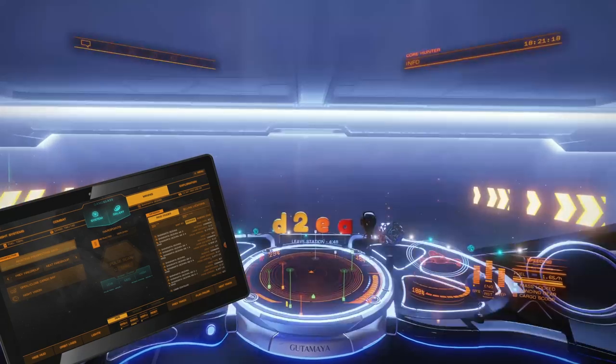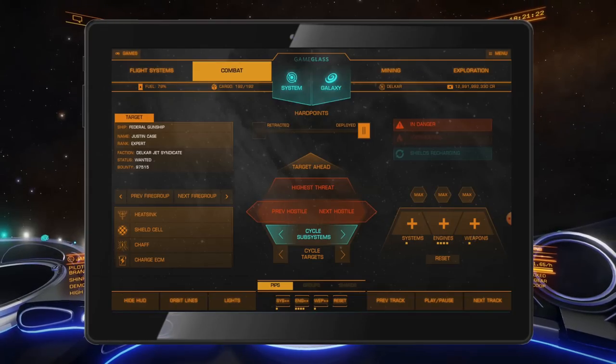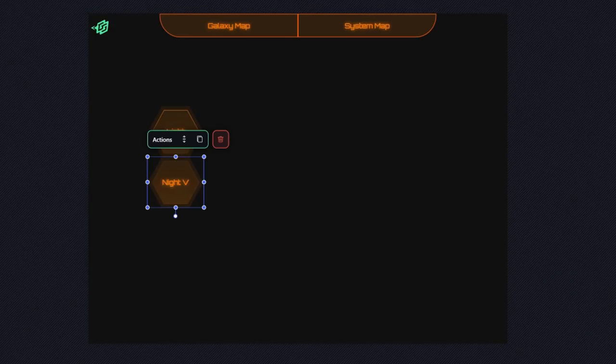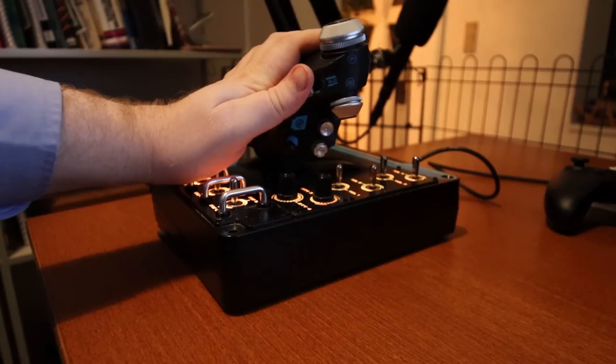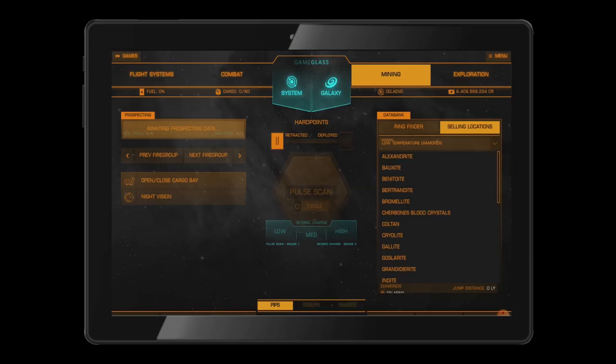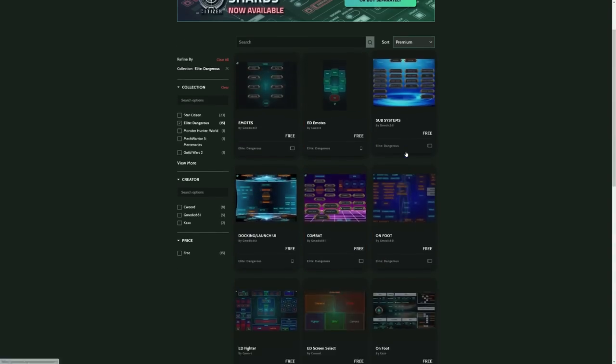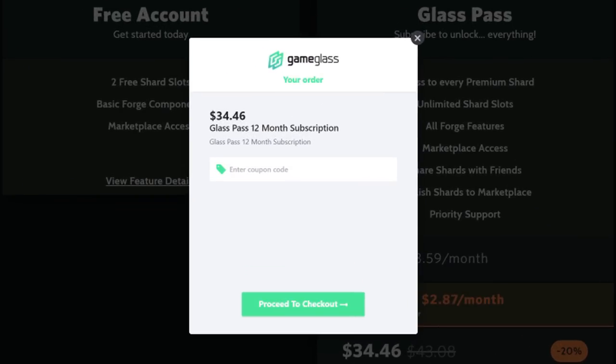Today's video is brought to you by Game Glass. With Game Glass you can take control of your ship using a tablet or phone. You can try it out using some of the free pre-made shots, or you can make your own custom shots and share them with the community through the built-in Marketplace. Game Glass also supports Star Citizen. Follow the link in the video description and try Game Glass for free, and use offer code DTEA to get 5% off any purchase.